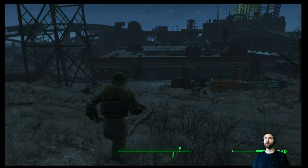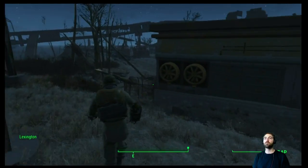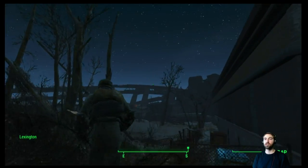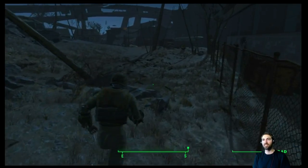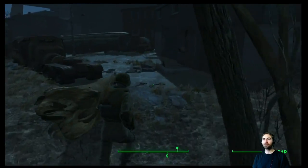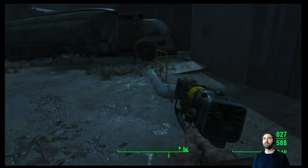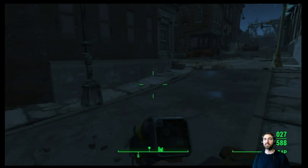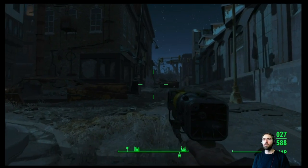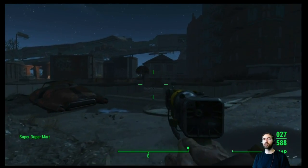The draw distance of these games — I remember playing these games and it's just fog beyond this building. You could hardly see that bridge there, but now you're seeing through the bridge and things behind it. Let's pull out the righteous authority — I like building up these really fast criticals, I think that makes great sense. I thought I just saw something fall in the distance — oh, Super Duper Mart.